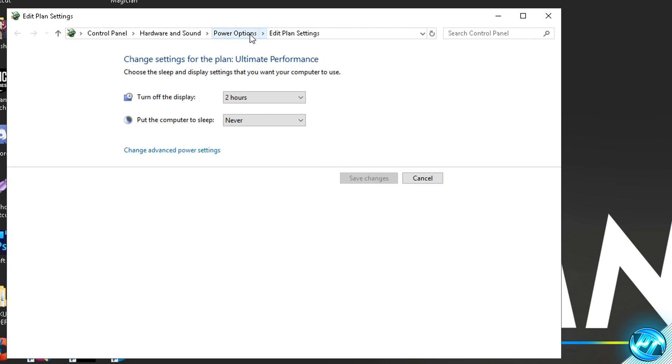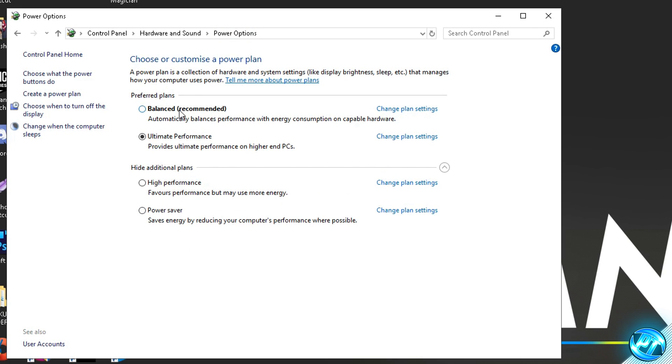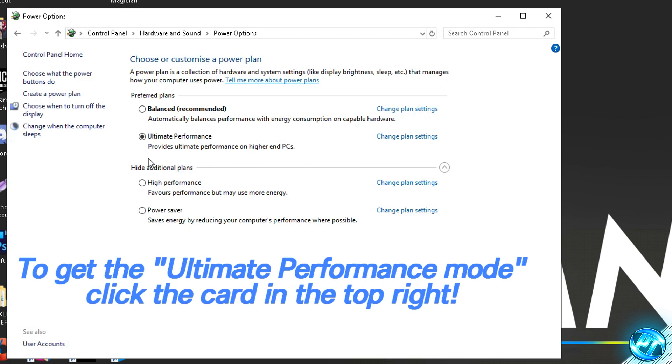Inside the power options, navigate up to the directory at the top and click where it says 'Power Options'. Navigate down to 'Show additional power plans' — you should see Balanced, High Performance, and Power Saver. For most of you, you won't see the Ultimate Performance power plan unless you've already enabled it. To unlock it, follow the card on screen or the link in the description — it's a short video showing how to enable it in Windows 10. If you don't want to follow that video, you can set High Performance instead, but it won't work as well.